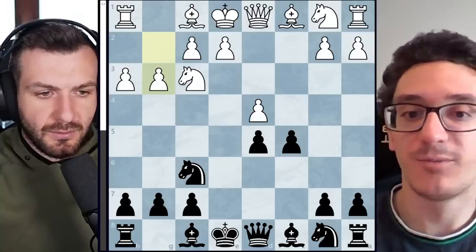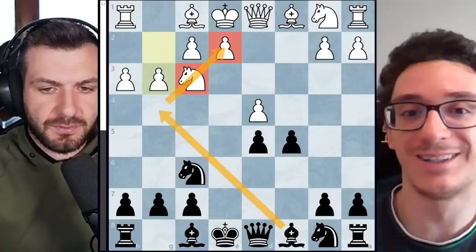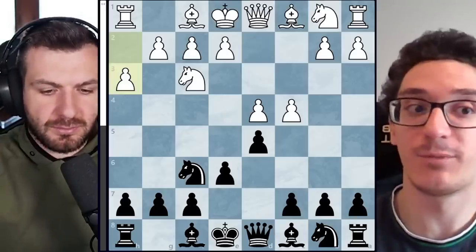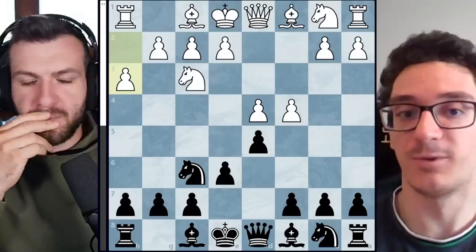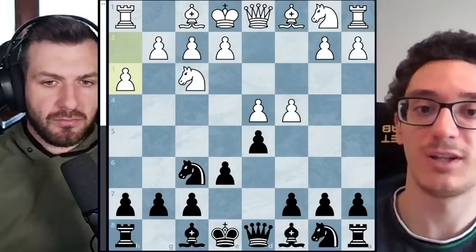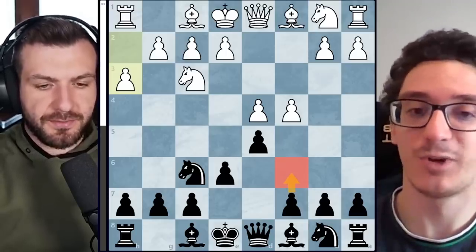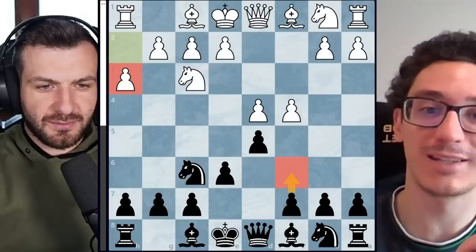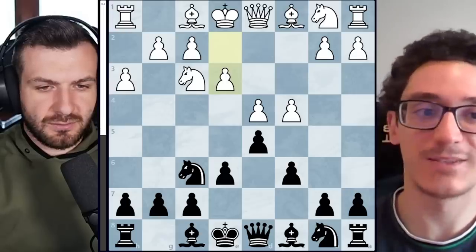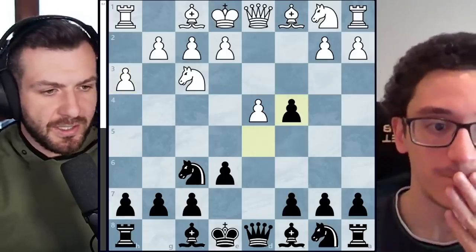The Tarrasch itself is considered completely dead equal anyway — I played it recently against Levon Aronian. If I had prepared the Tarrasch and instead of knight c3 my opponent plays h3, I'm not going to be super terrified. I'll think: okay, I'm equal. Other good moves for black on move four include c6, which is an excellent Semi-Slav — since white didn't play knight c3, probably white plays e3 and black is doing fine.